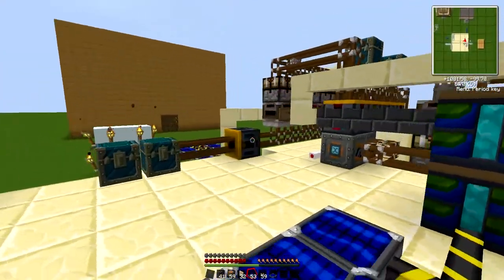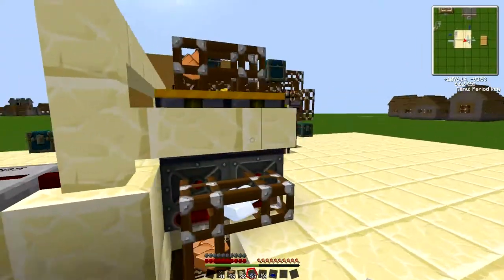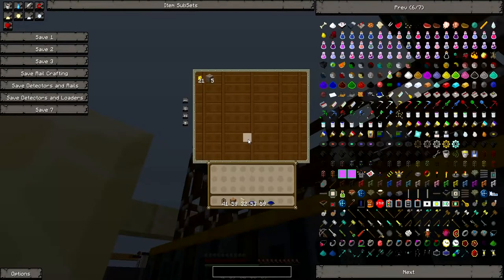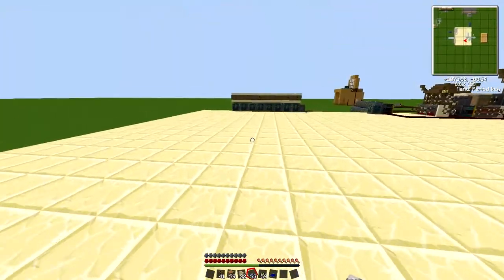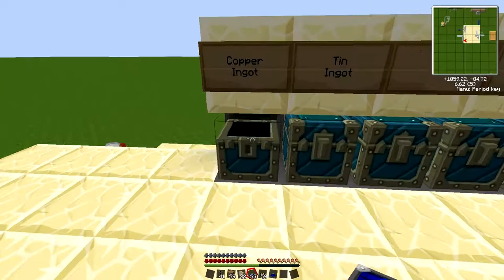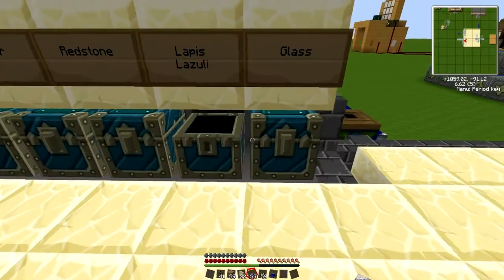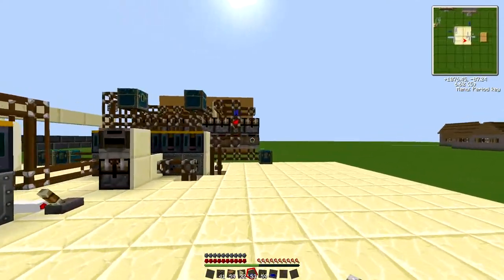This is basically what it does — it's a pretty simple system. As you can see, that was full, so it went up there and into here. There's all the overflow, and then whenever it needs it again it'll pull it out, and it goes all the way underneath here into the sorting chest, which has copper, tin, glowstone, rubber, redstone, lapis, and glass. Glass isn't coming through for some reason — I don't know why. Let's take a look.